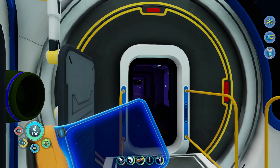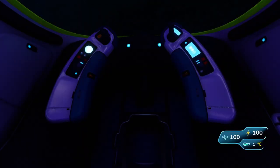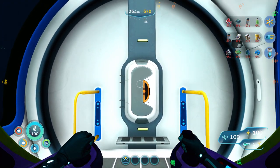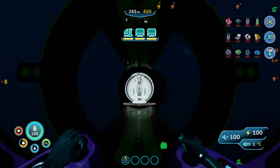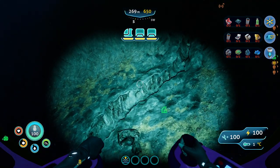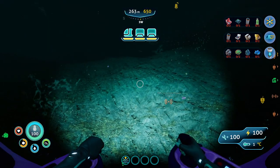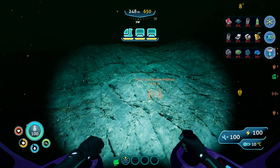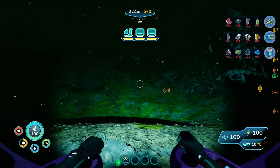Hello and welcome to Vegan Fun Times. I'm your host Luke, and today we are going to be finding some deep shrooms and some trivalve eggs. Trivalves are the cuddlefish of Subnautica Below Zero — cool little friends that can follow you around, do tricks, and you can feed them snacks.